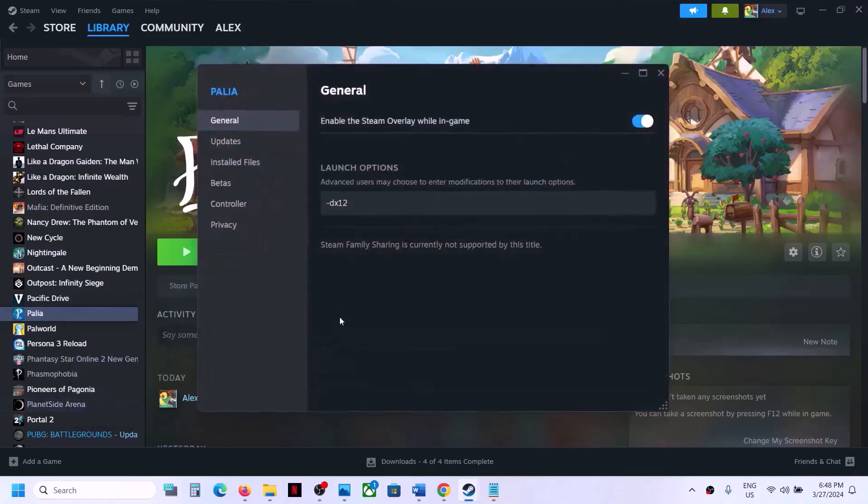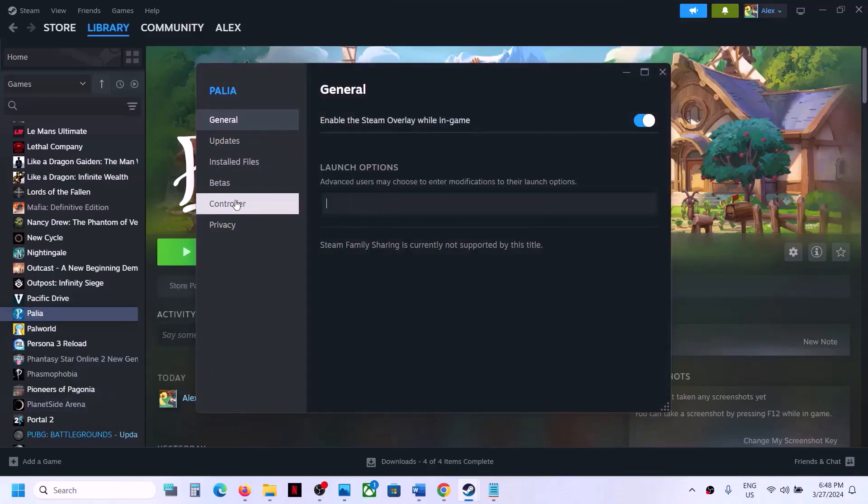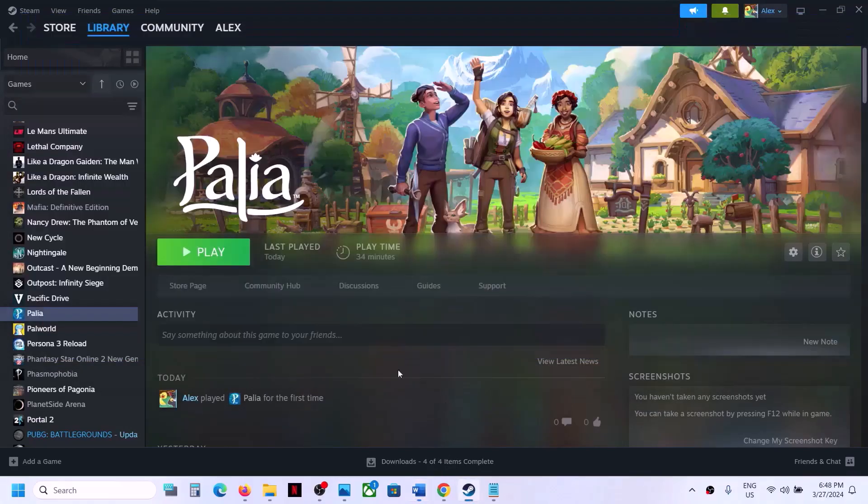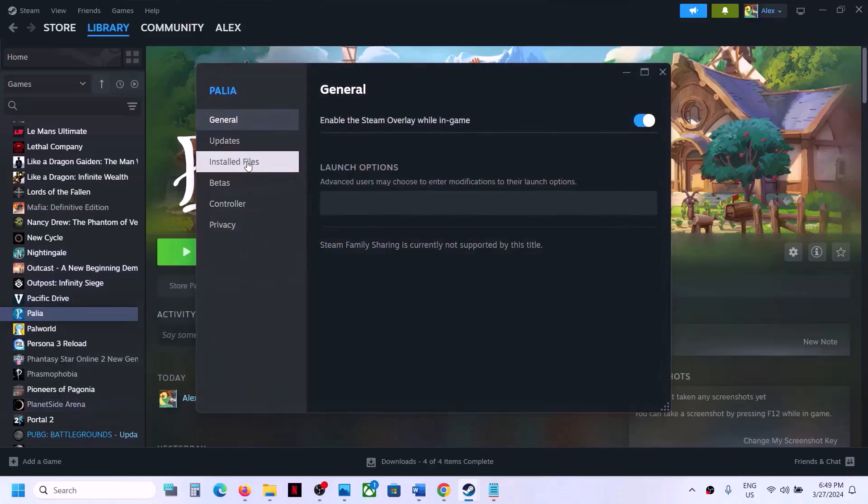If still not working, you can remove this from the launch options and follow the next step. Now the next step is to verify the game files. Right-click on the game, select Properties, go to the Installed Files tab, and click on 'Verify integrity of game files.' After the verification, launch the game.